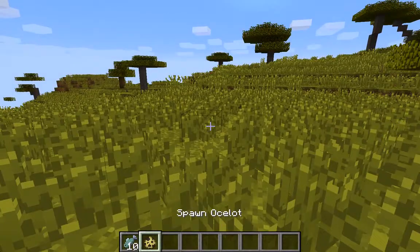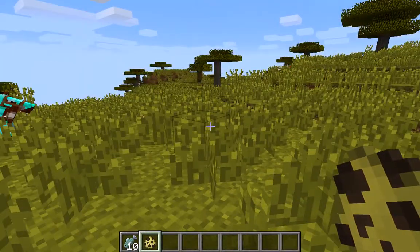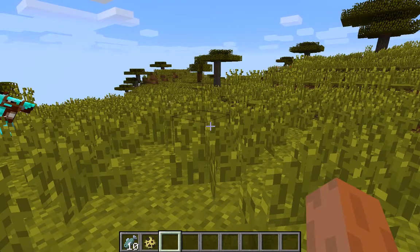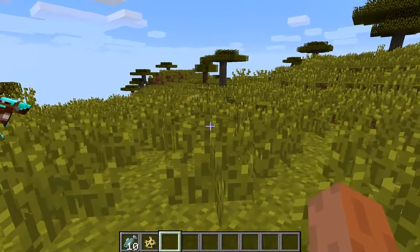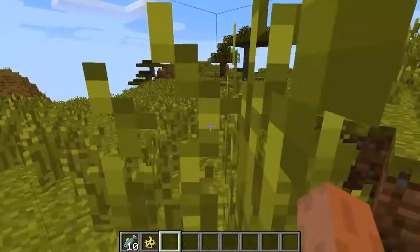So basically, I'm just going to spawn one because that will be much easier. So I'm going to spawn one, and what you're going to quickly do is get a free hand, go into sneak mode — actually you can go into sneak mode after you're a little ways away.